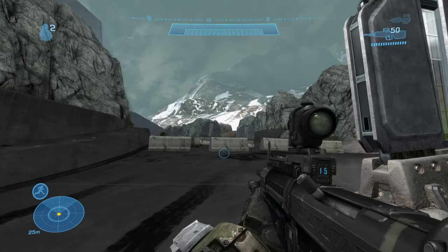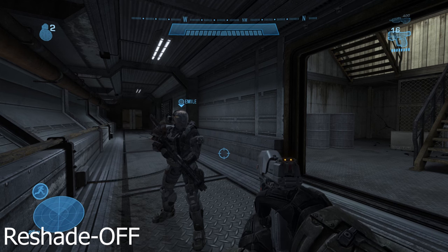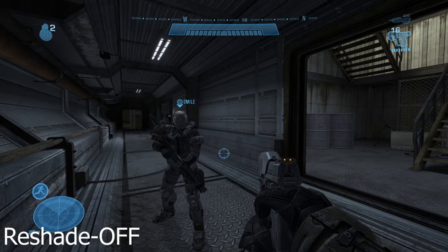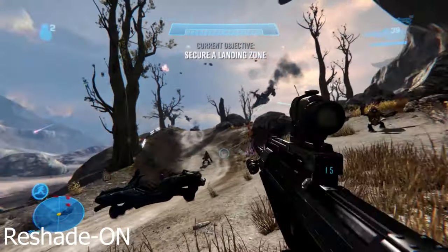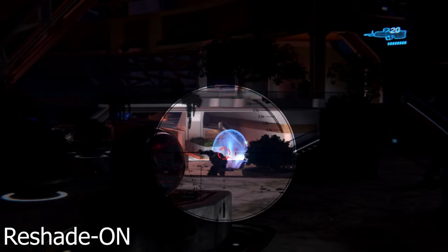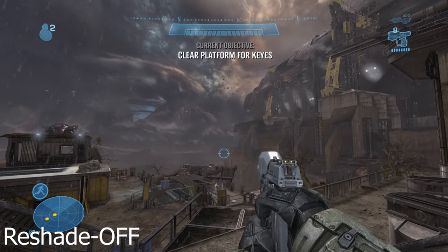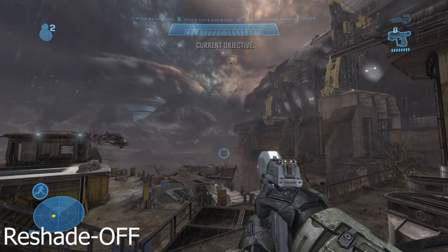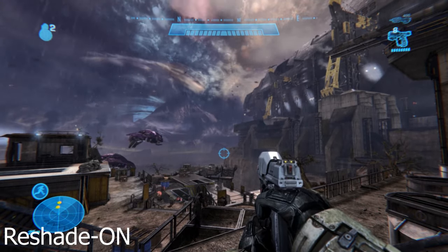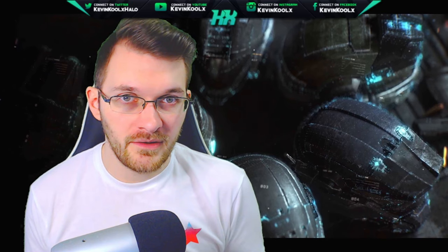Halo Reach has always been criticized for its visuals, though a lot of people love the art style — it's more gritty, war-torn, with Spartans that look beat up. The problem is it just looks so colorless and gray. What I want to do with this reshade is improve the visuals while maintaining the same artistic style, enhancing it to be more visually pleasing and cinematic. I feel like I hit the sweet spot, and this might be some of my best reshade work.